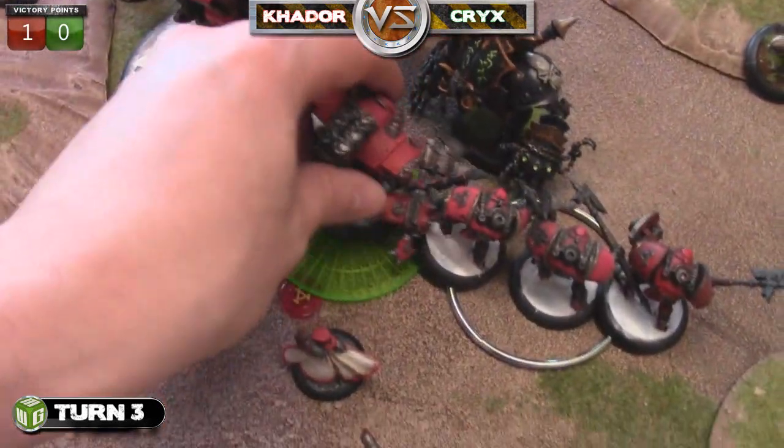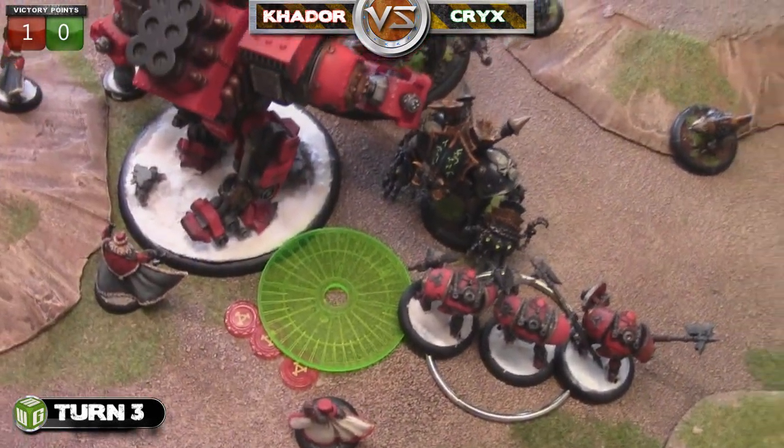The Deathjack needs to roll a ten on his damage roll to kill Karchev - and he gets it, just barely. That should have been an easy kill but turned into a hard one. That is a victory for the Cryx! It was ridiculously close - it didn't seem like it was going to be close, but it came down to the Deathjack just barely having enough.